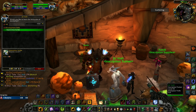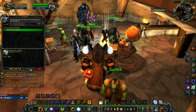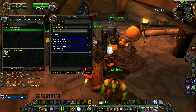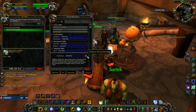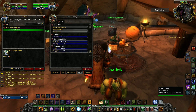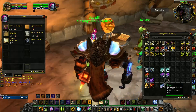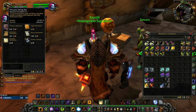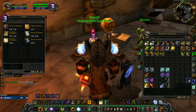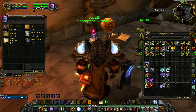After we find the Trainer, let's learn our profession — Apprentice Scribe. But first I need to abandon my previous profession. Let's abandon Herbalism. Now let's pick up Inscription. After we do that, find the Inscription Supplies Vendor and buy the inking set. This needs to be in your bags at all times if you want to use your Inscription skill.